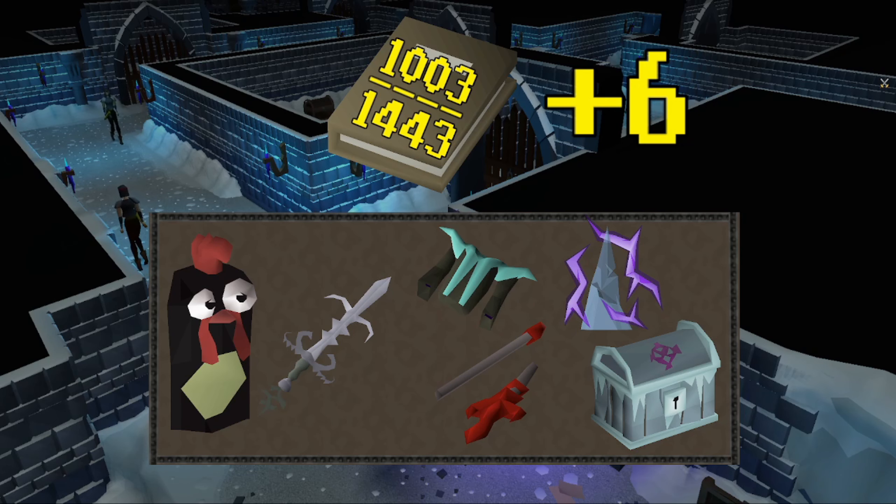Last episode we got 6 new items and got over the 1000 mark of log slots achieved. We got our second piece of the evil chicken outfit with the head, then we got the Bandos golden godsword special attack from LMS, opened the brimstone chest for the mystic top dusk for our 1000th item, continued to get the broken dragon hasta, and then went to the phantom muspah for the charged ice and the frozen cache.